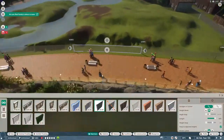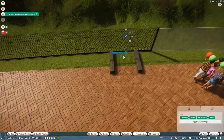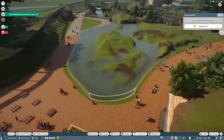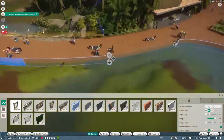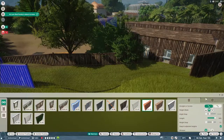Originally this was going to be a jaguar habitat because I thought it would be kind of cool to have the jaguars fishing in the mangroves, but while I was streaming this we were talking in the chat about what would be cool to do with the jaguars and I ultimately decided to change my mind and instead put hippos in here.